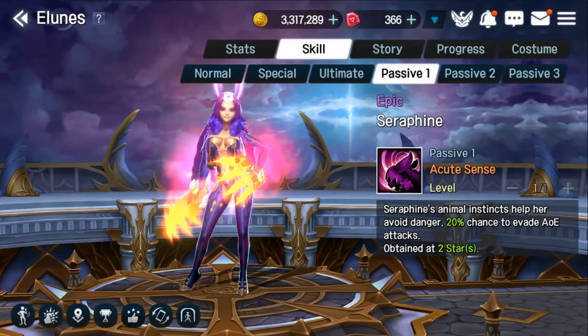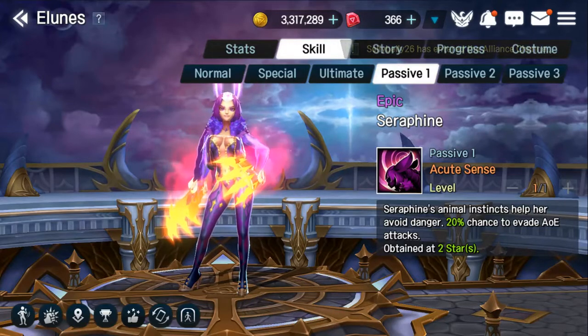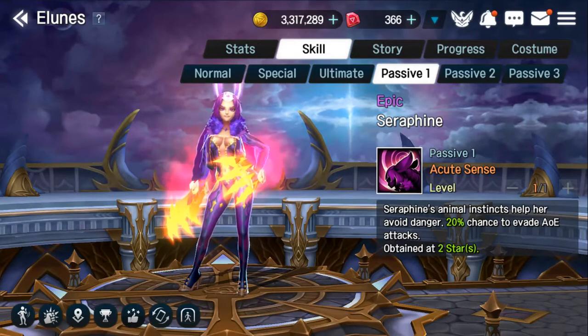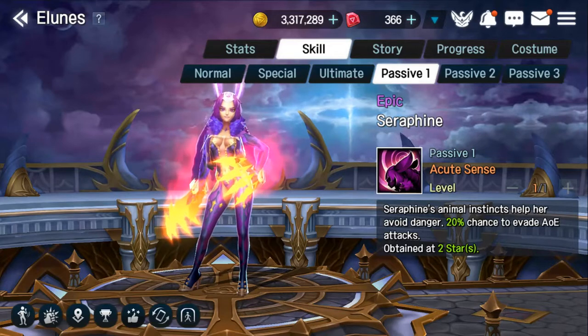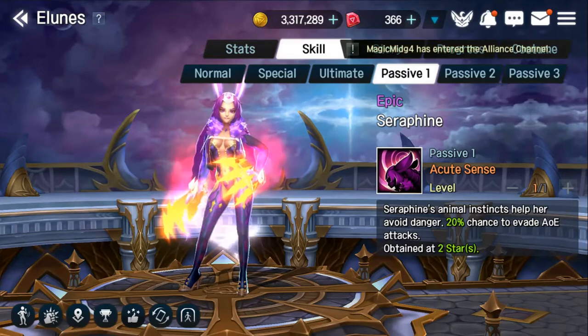Her first passive gives her a 20% chance to evade any AOE attack. Meaning that if she is in a back line and someone targets anything with an AOE attack, she has a 20% increased chance to evade that attack and take no damage at all. This also plays very well with one of her other passives.